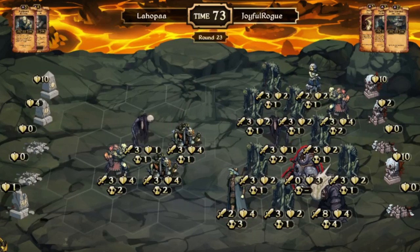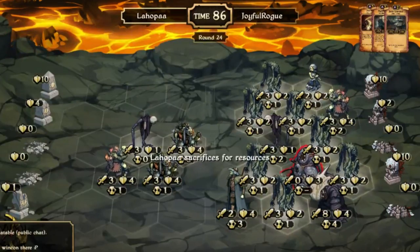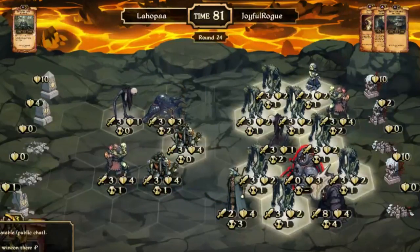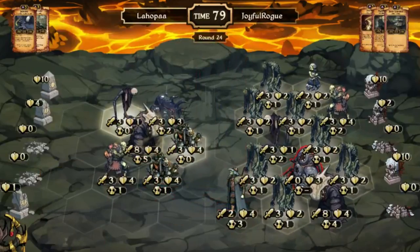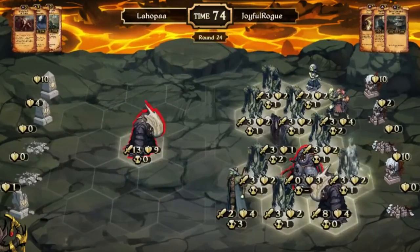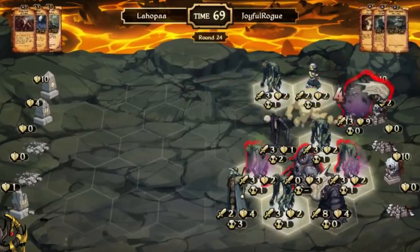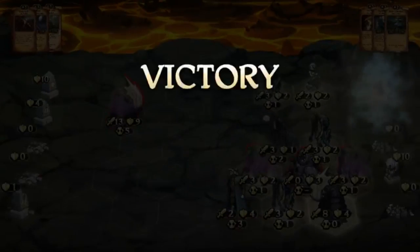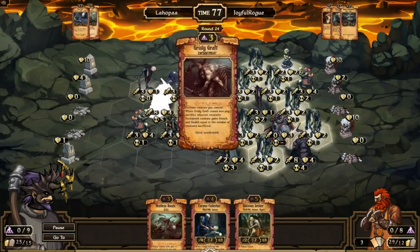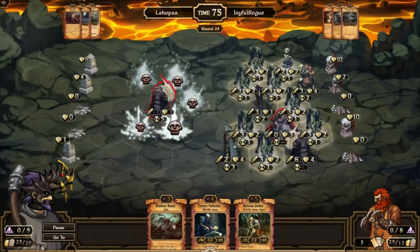Next turn looks to be it for L'Hopa — all of Joyful Rogue's creatures are attacking to easily ping down the Idols. L'Hopa, if he can't win this turn, it's going to be over. L'Hopa sacrifices resources and plays a Rot Eater, then a Harvester, and a Grizzly Graft — destroying 5 creatures, giving 13 attack, and having enough damage to sweep that row and destroy the 2-health Idol. That was unexpected and amazing. Congratulations to L'Hopa for having this awesome play and being the top play of the week. He'll be receiving 1,000 gold.